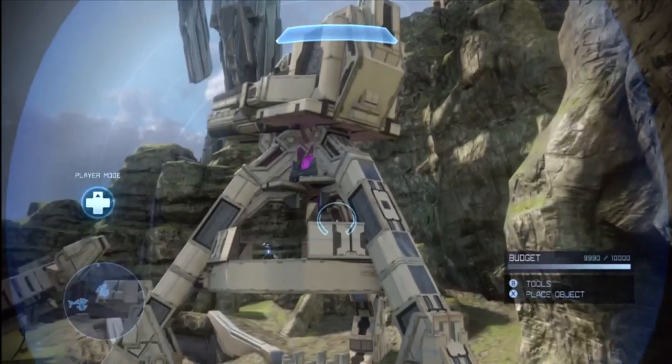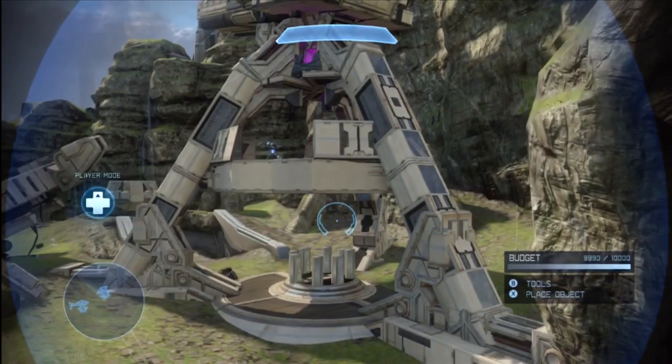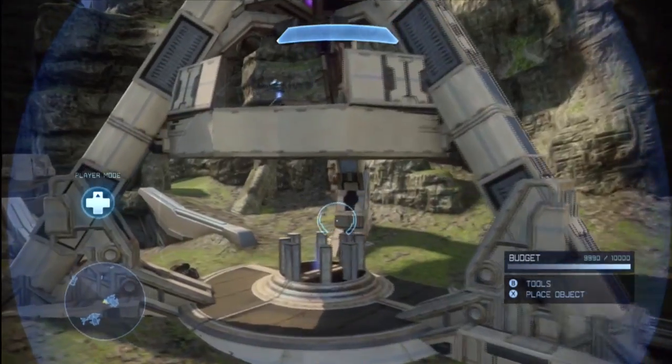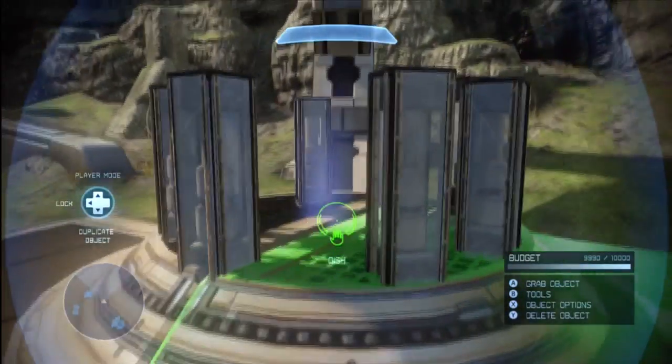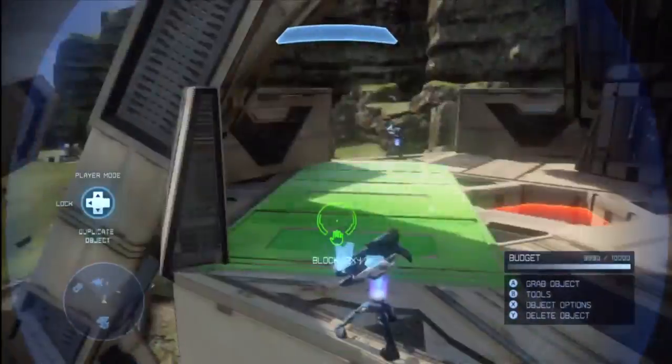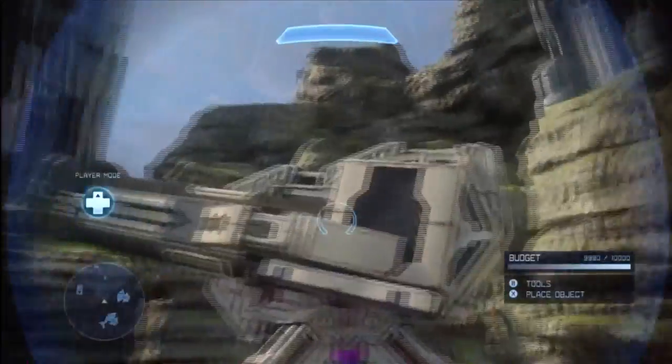Over here we'll take a look at the Tyrant gun. It's pretty big so I recommend you download the map if you want to know all the details — check the description for that. But it's fully functional. You'll see you can walk up here, a gravlift shoots you up, then you can go up where there are various turrets defending it and of course the main gun itself.